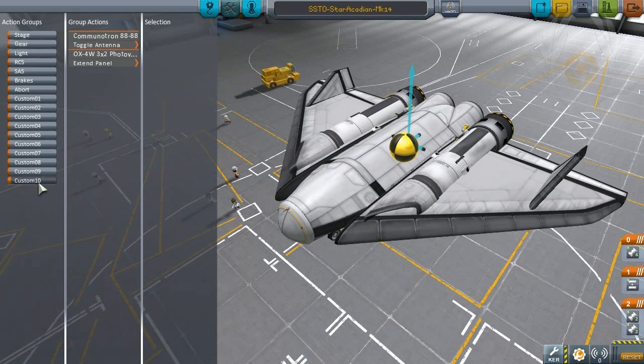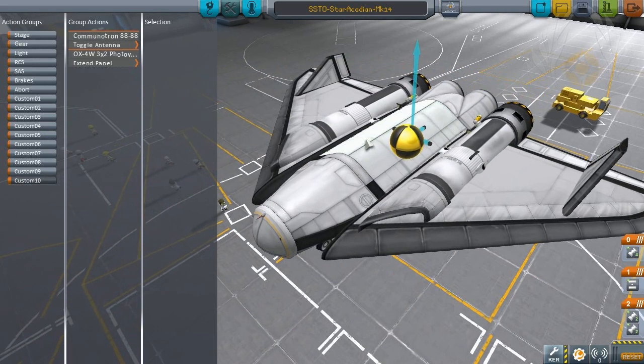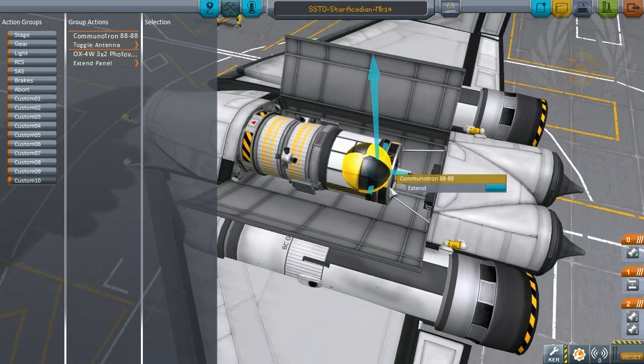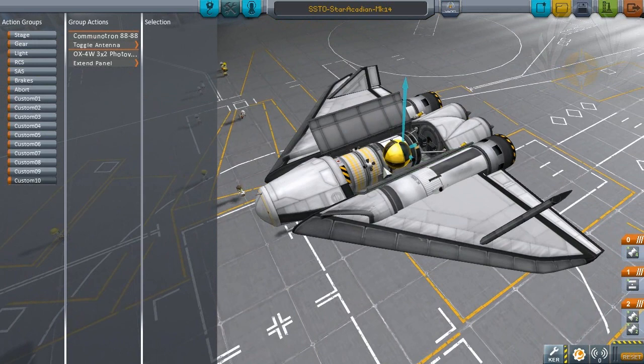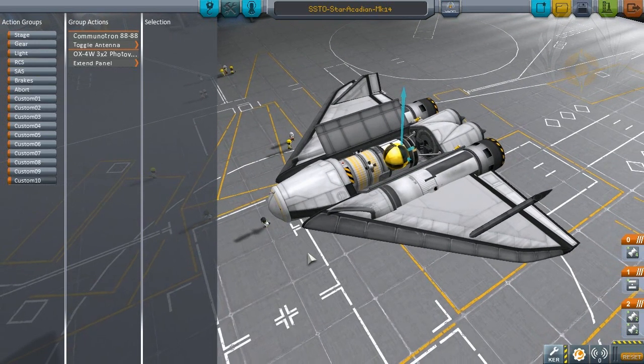I have number 10 — which is the zero key on your keyboard — set to activate all the solar panels, the communitron, and everything else so they all open up at once. That way I don't have to click them individually; I just hit zero and they all open up.